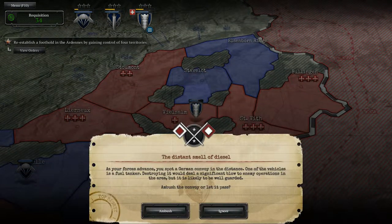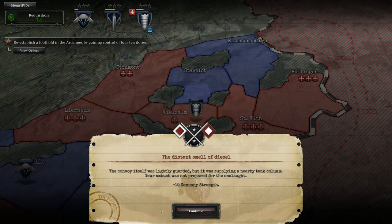Oh, we have an encounter — 'The distant smell of diesel.' As your forces advance, you spot a German convoy in the distance. One of the vehicles is a fuel tanker. Destroying it would deal a significant blow to enemy operations in the area, but it is likely to be well guarded. Ambush the convoy or let it pass. Let's ambush it.